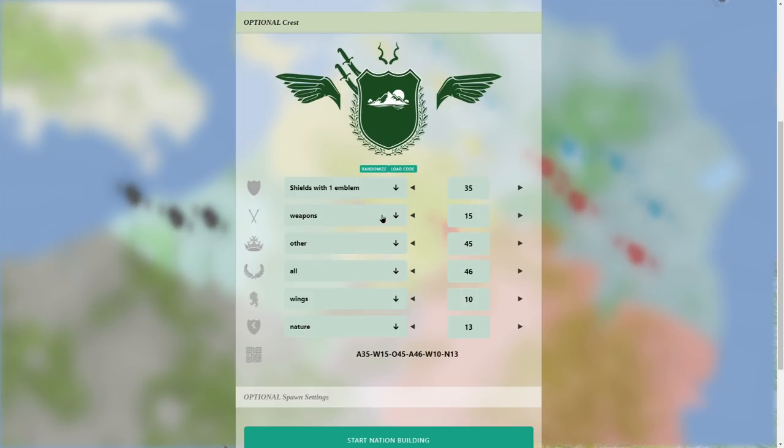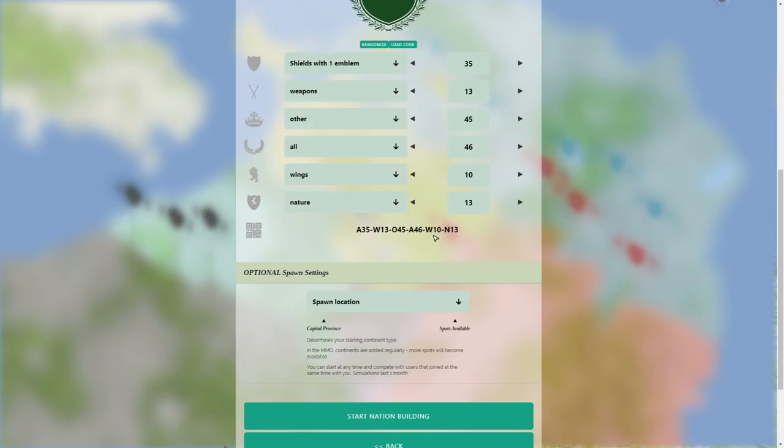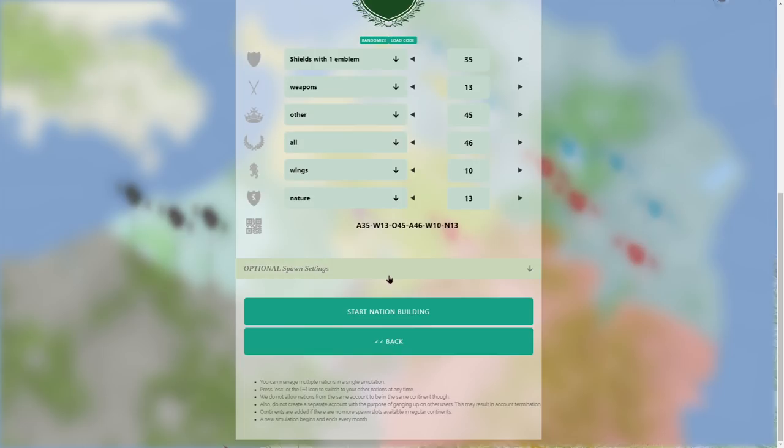One thing about this game is there is an immense amount of choices. We're creating a nation with a ridiculous amount of options, and we'll take over territory, go to war, go to peace, trade — all that kind of stuff with real folks that are in the game.